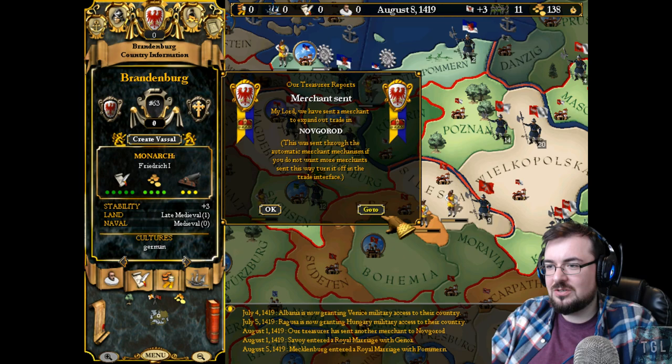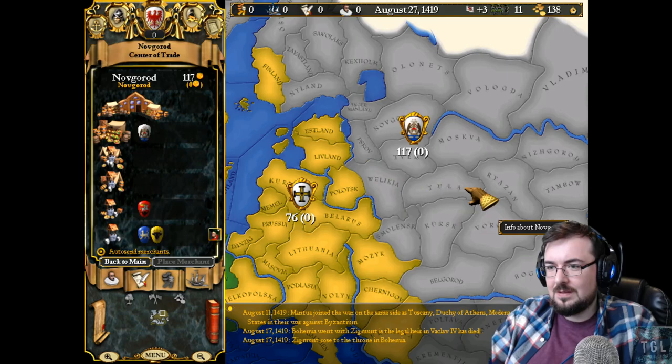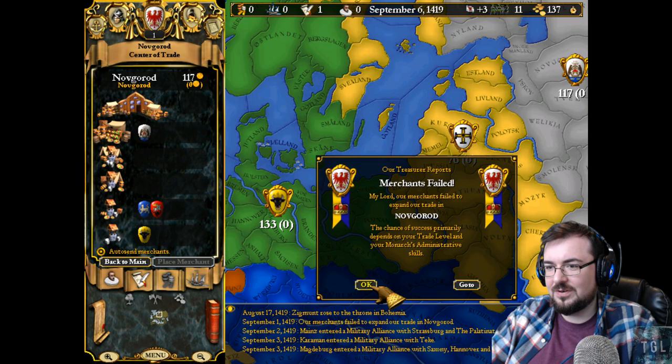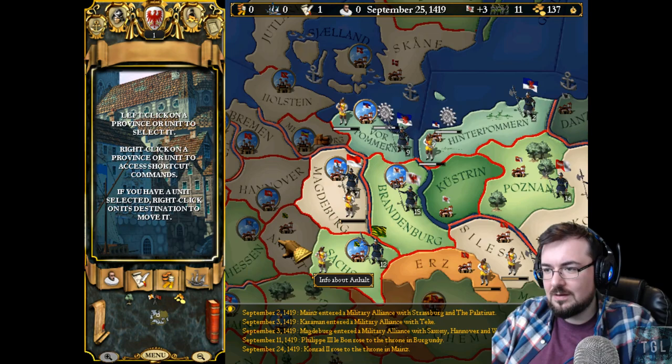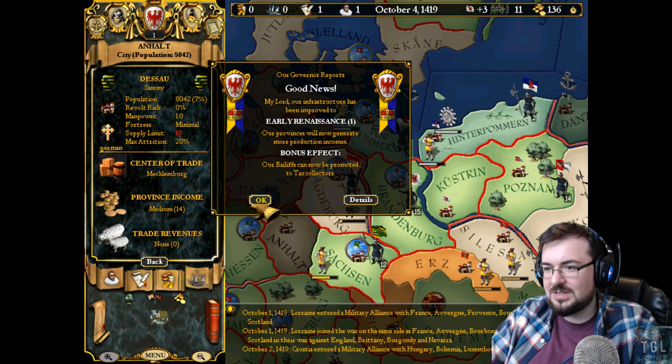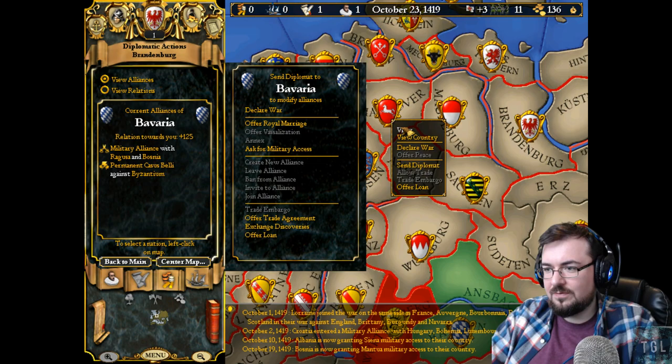We have sent a merchant to trade in Novgorod — I'm sure I didn't press that. Merchants have failed in Novgorod. Let's not auto-send merchants then. We have another diplomat right now. Should we try and maybe... I don't want to just click declare war in case something mad happens. Is there anyone we could get an alliance with?